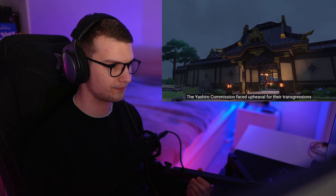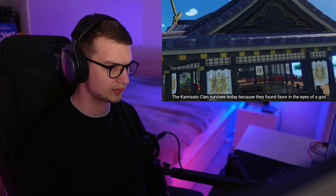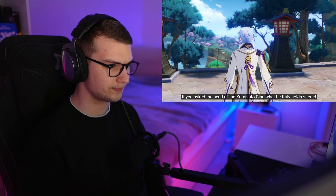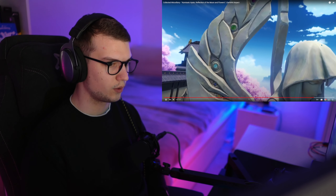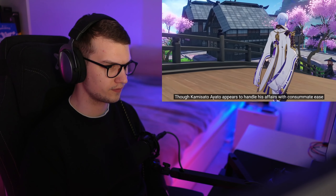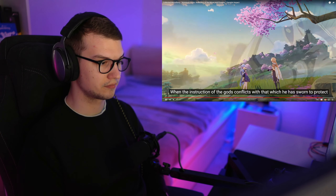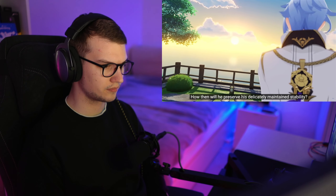Many years ago, the Yashiro Commission faced upheaval for their transgressions. The Kamisato clan survives today because they found favor in the eyes of a god, but they bear an eternal obligation to be guardians of the divine. If you ask the head of the Kamisato clan what he truly holds sacred, I dare say the will of the gods would not be his answer. Though Kamisato Ayato appears to handle his affairs with consummate ease, he is simply an ordinary soul caught between the divine and the mundane. If there comes a day when the instruction of the gods conflicts with that which he has sworn to protect, how then will he preserve his delicately maintained stability?